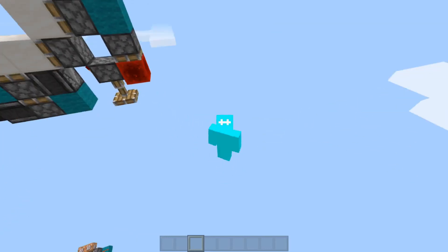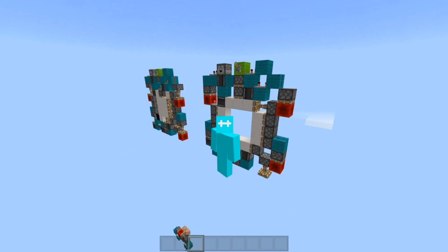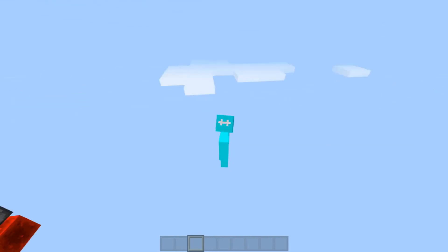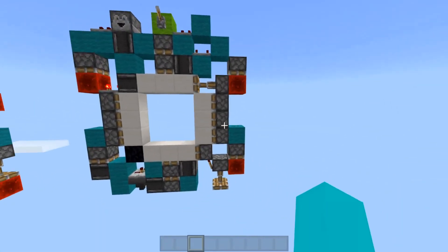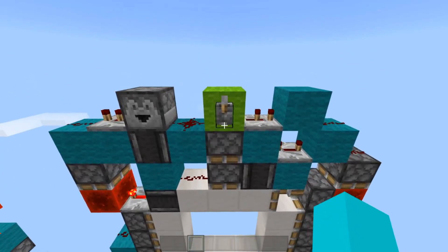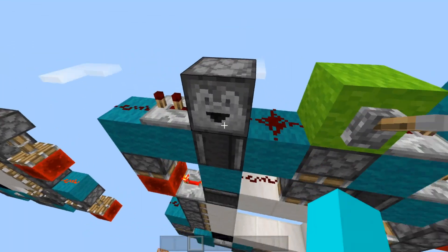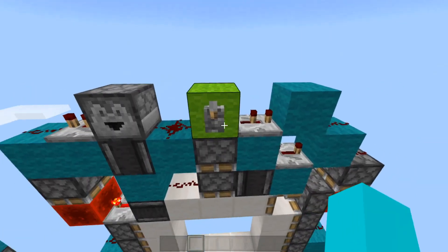I told you I'd explain the door. For those of you who don't know anything about redstone and want to learn more, stick around — I'm going to explain how this door works block for block. We're going to start with the input. Power this lever, and what's going to happen first is that this piston is going to extend, this dust is going to power, powering this dropper. That's pretty much just the first thing that happens.